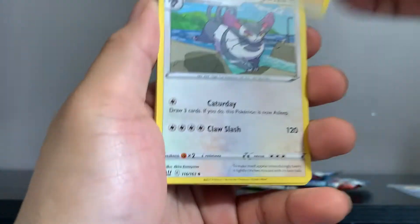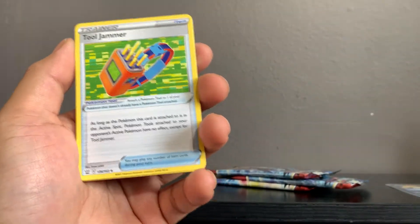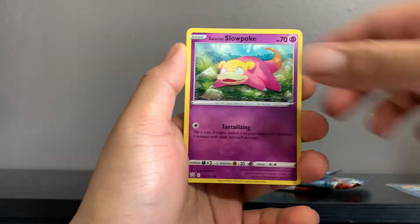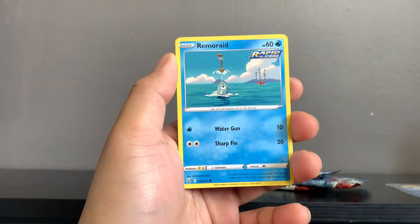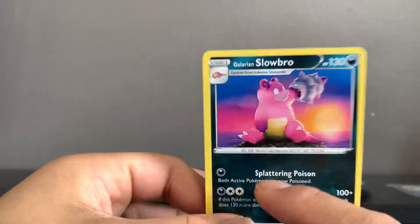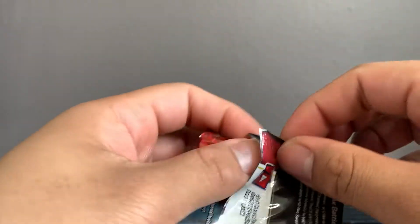Let me know if you guys have opened this Elite Trainer Box and what your pull rates have been. So far — one Urshifu V — that's definitely a slow and dry start for an Elite Trainer Box. We got Boltund and Galarian Slowbro. I just wish they made that one holo — it would have been much better. Three packs left, getting kind of nervous with just one hit so far.